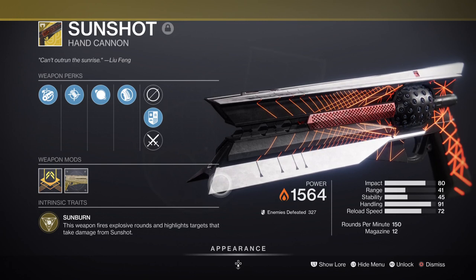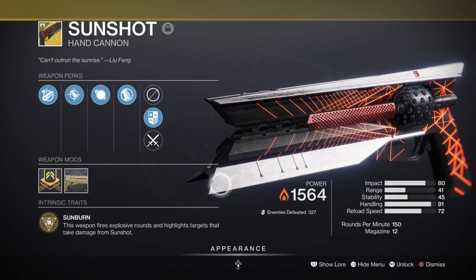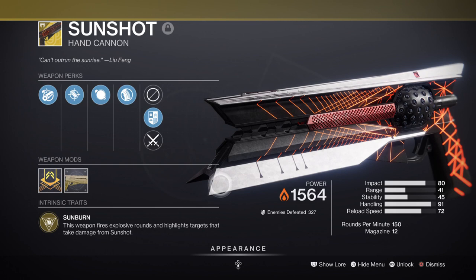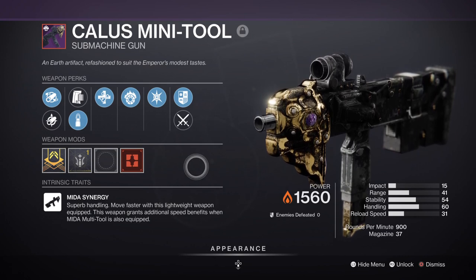Sunshot is added to the build, which is perfect for an explosives-based build, but it's oddly not as appealing at the same time. It can be useful for clearing rooms in a single shot, especially with Elemental Armament or Explosive Wellmaker, but it feels weak against majors and above and doesn't have Scorch effects, which would have made it shine. The Calus Mini Tool with Incandescent is a better weapon if you actively want to build Scorch damage, and combining it with subclass traits gives unique effects overall.